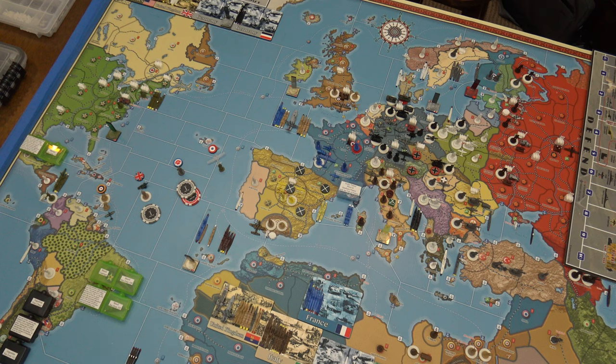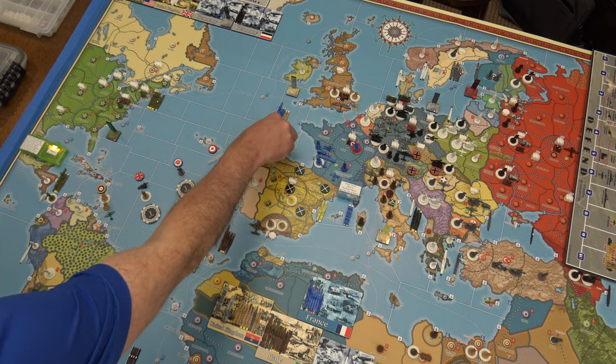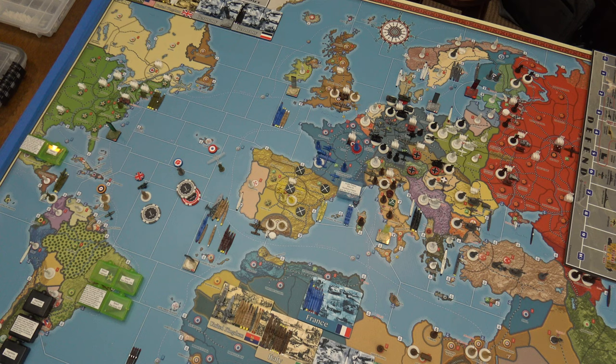Then I'm going to move one light carrier with a tactical bomber, one heavy cruiser, one light cruiser, and two destroyers down to C-Zone 79. That will leave up in C-Zone 24: one British battleship, one heavy cruiser, one destroyer, a neutral coastal defense ship, neutral destroyer, neutral torpedo boat destroyer, a French battleship, two French destroyers, and two British naval transports.